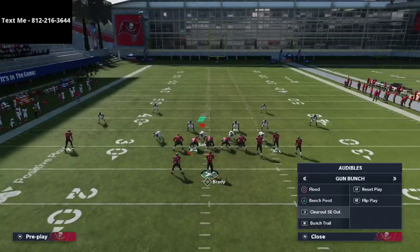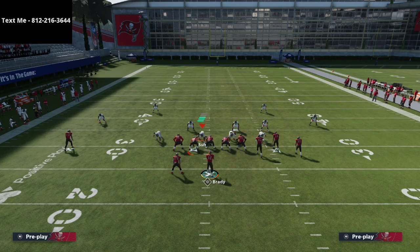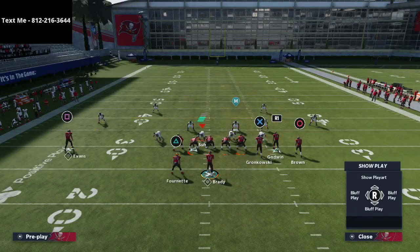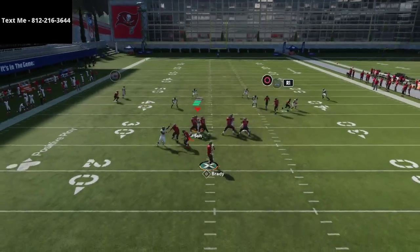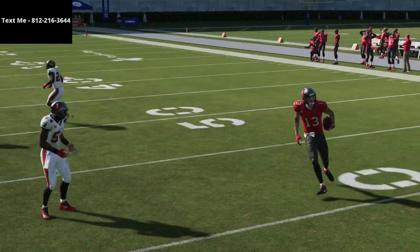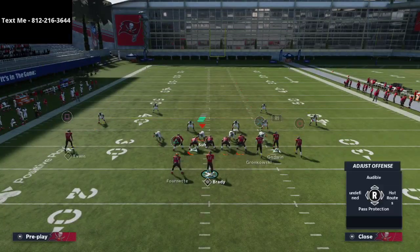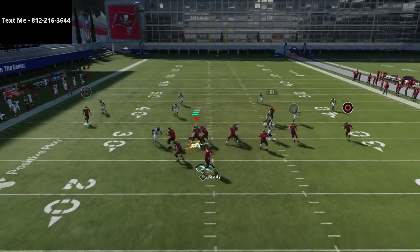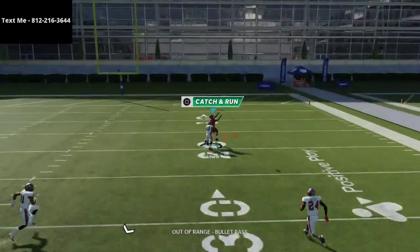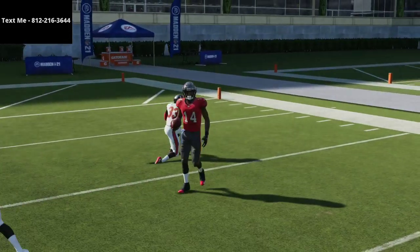Another option is a general flood concept to the right side — go to a play like Bench Pivot. Streak Brown and put Chris Godwin on an out route. You'll see a swap exchange happen, and typically that route gets open against the quarter's coverage. If you motion Brown and put him on the route, the right side pass lead is open for Chris Godwin over the top.